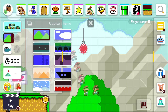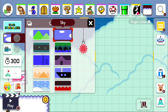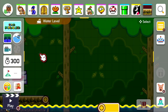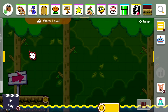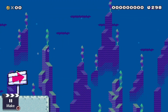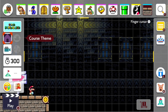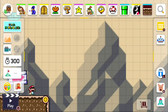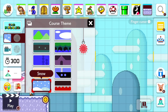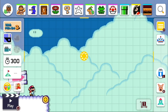I forgot to mention the course themes. I'm currently on ground, but there's sky, underground, forest which includes a water level, underwater where you basically swim non-stop, ghost house, desert, airship, snow, and castle. The theme I'll use is Super Mario Brothers 3.